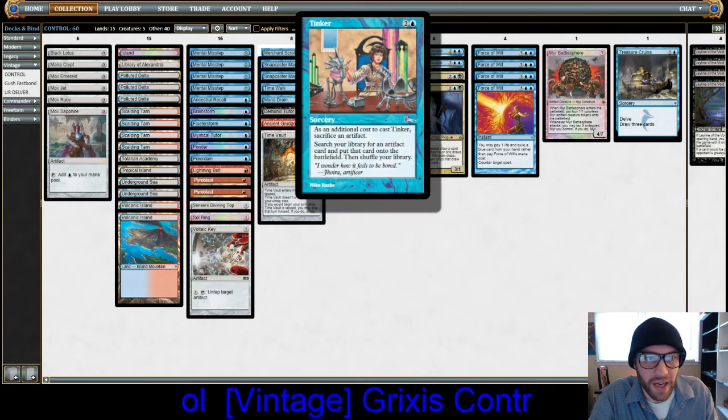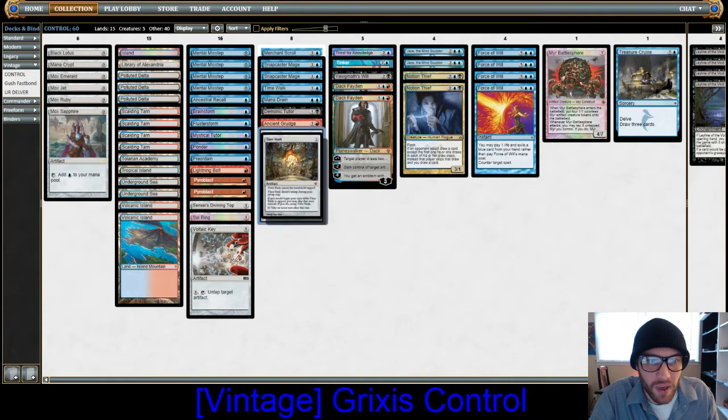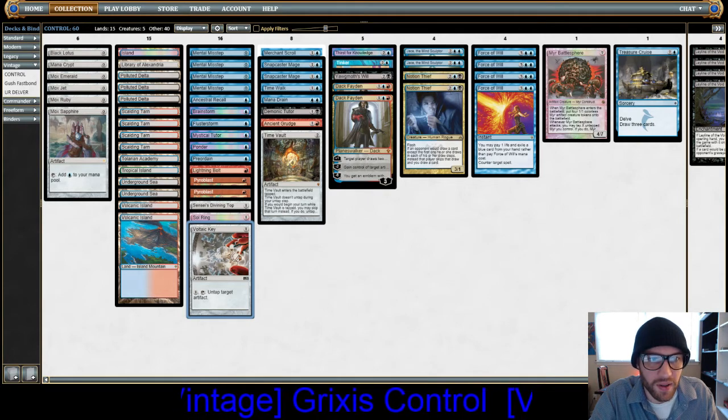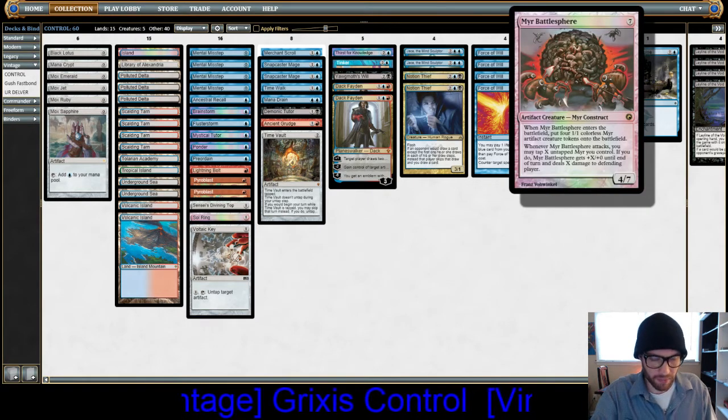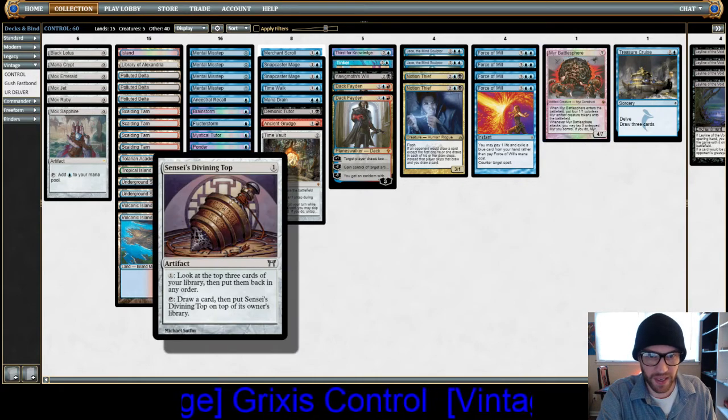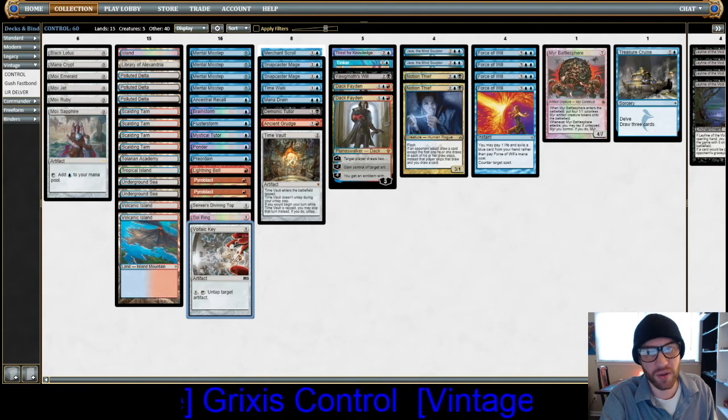We have a Tinker Package in this deck, so that's new — Time Vault, Voltaic Key, we can take infinite turns, we can Tinker out an early Myr Battlesphere, and we have a Sensei's Divining Top, which also combos with Voltaic Key — you can draw two cards.